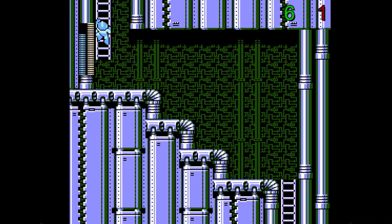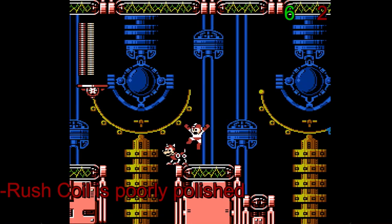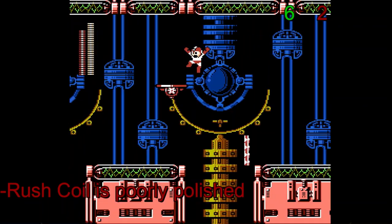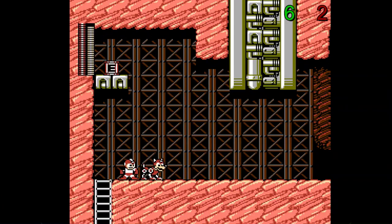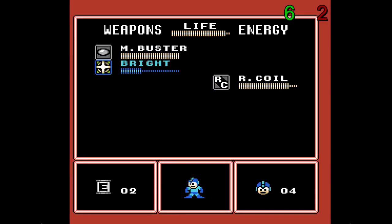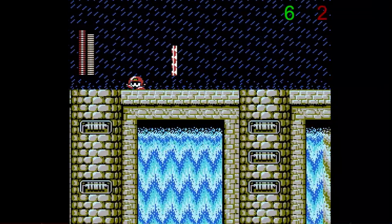Going onto Rush, he retains all his forms from Mega Man 3. However, it's ironic that his standard form, Rush Coil, is actually the most buggy out of them all. It does work when you need to use it for its intended purpose, but playing around with it reveals that Rush unfortunately wasn't polished properly in this game. Walking into Rush without being airborne will automatically bounce you up. The coil hitbox seems to be disproportionately shifted closer to cover his head and not his butt, and if you get hit by something while Rush is standing around, he immediately warps to your position and bounces you automatically.